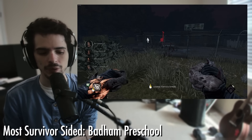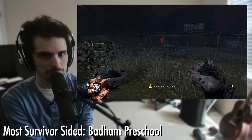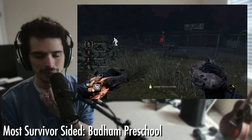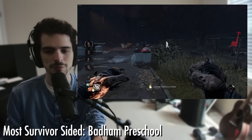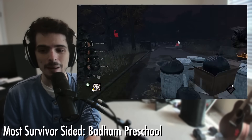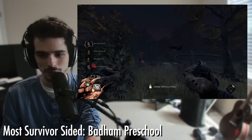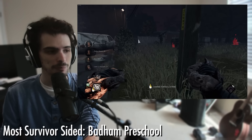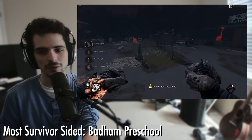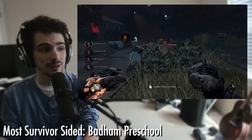The main issue with Batam is there is nowhere on the map that is good for me to take a chase. Most main buildings are really strong, but there's only one main building. So if you've got Dead Dog Saloon, you just don't chase people into the main building — there's still an entire three-fourths of the map that you can chase people that are way, way weaker than the main building. So main buildings being strong is not an issue. The problem is Batam has three main buildings. So no matter where I hit somebody, they can speed burst to the school, the two-story section, the shack, or the basement building. No matter where I hit somebody, it's a bad chase to take.